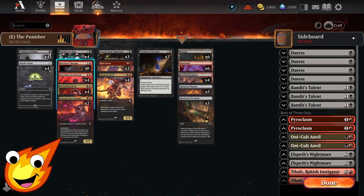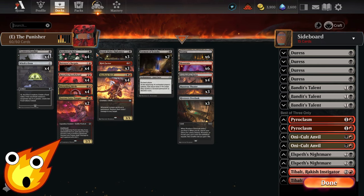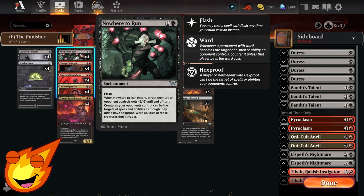For sacking abilities, we use Betrayer's Bargain. You pay two and sacrifice either another creature or enchantment to deal five damage to a target creature — and if that creature dies, it gets exiled. Great for turning off death triggers. Another sac outlet that also works as removal is Nowhere to Run: a flash enchantment. When it enters, a target creature an opponent controls gets minus three, minus three until end of turn, and creatures our opponent controls can be targeted as if they didn't have Hexproof — Ward won't trigger either. Perfect for punishing opponents who think they have all the protection.